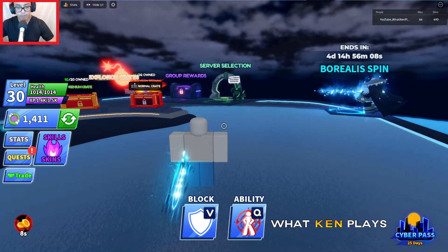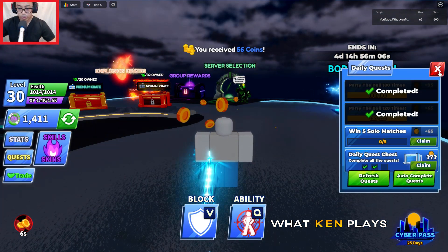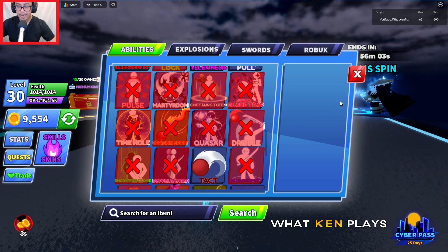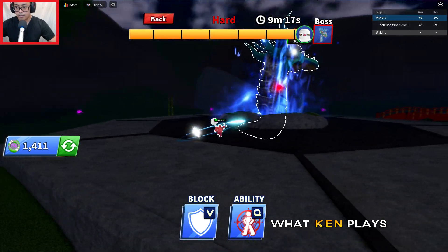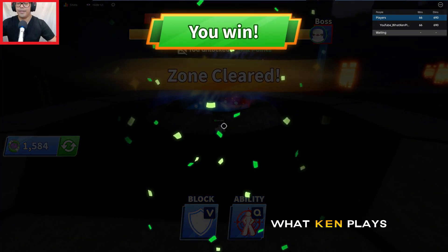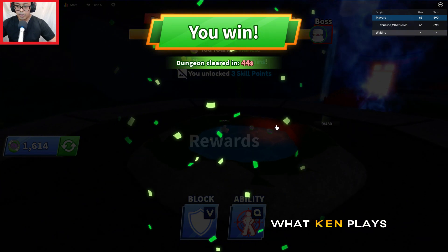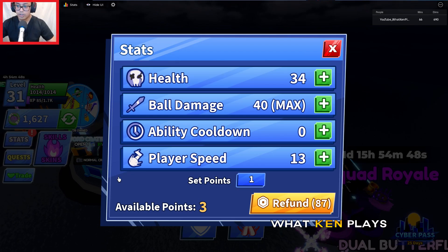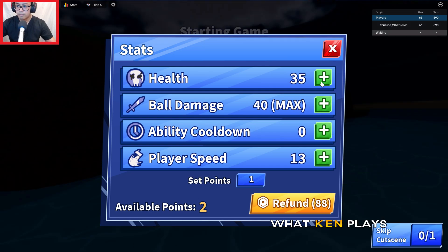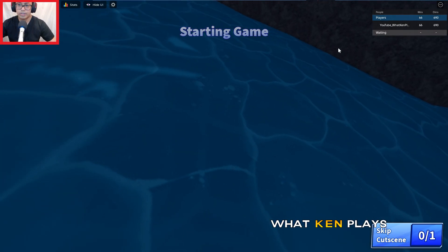We're right back here at where we started, and we're literally just gonna do that again — rinsing and repeating the exact same thing we just did. And there we go, done. Zone cleared. 200 runes! And I did unlock some stats — I'm capped at 40, so I'll just throw it into whatever. It really just doesn't matter.